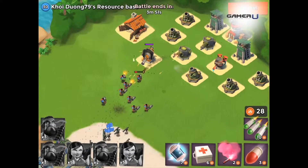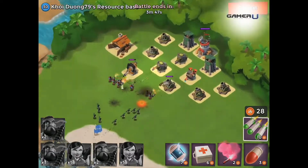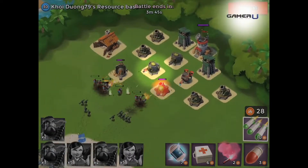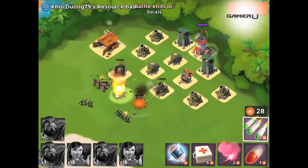Welcome to Game Reuse Boom Beach Tips on the Machine Gun. The Machine Gun is the 3rd defense tower unlocked with a level 4 headquarters. This defense rapidly deals damage to infantry at close to medium range.